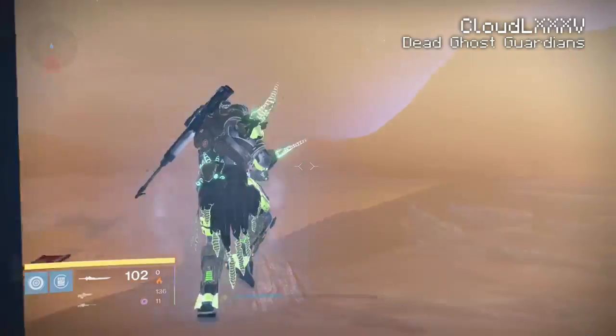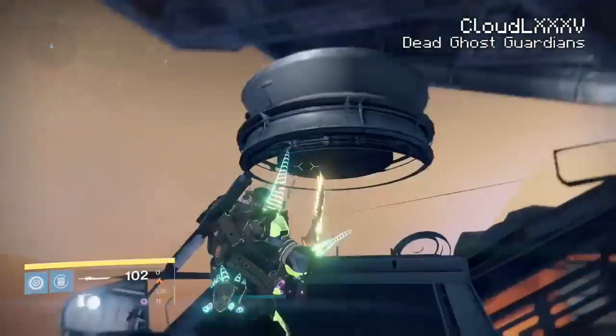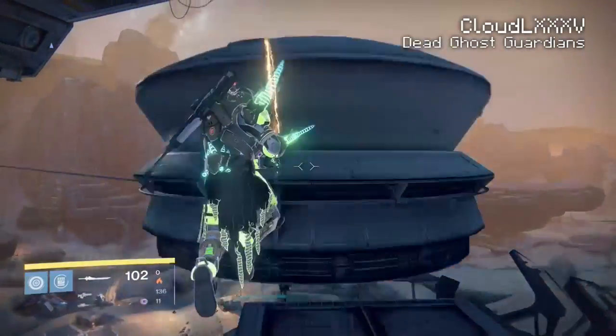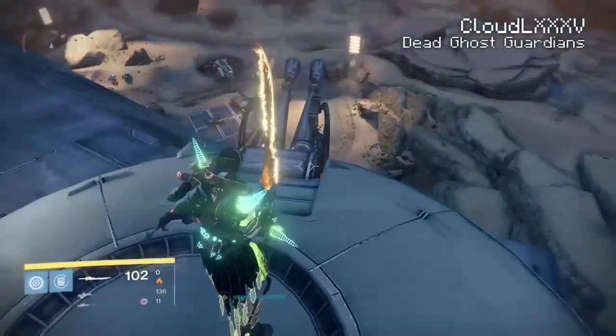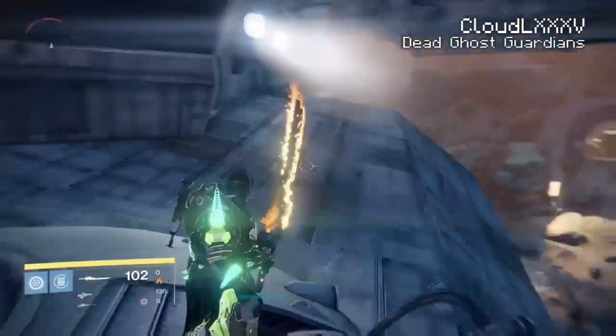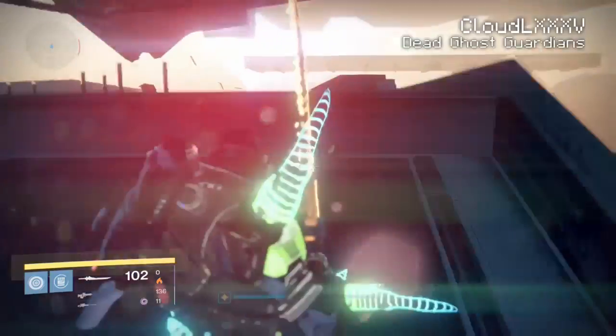Now from here you just want to jump up on top of these rooms here, and one thing that not a lot of people know is you can simply jump up onto these little gun turrets. It's pretty cool. Some of your friends are probably wondering how the hell you get up on top of these guns. Well that's how you do it — pretty simple. I just threw that in there as it was on the way.